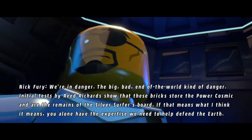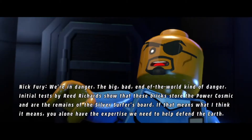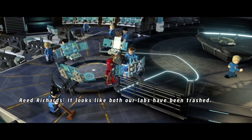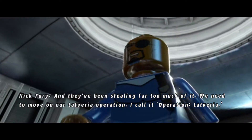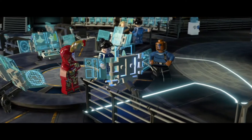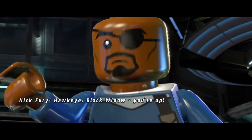We're in danger — the big bad end-of-the-world kind of danger. Initial tests by Reed Richards show that these bricks store the Power Cosmic and are the remains of the Silver Surfer's board. If that means what I think it means, you alone have the expertise we need to help defend the Earth. Looks like both our labs have been trashed — these bad guys love to steal our stuff. We need to move on our Latveria operation. I'll call the rest of the Fantastic Four. Arc reactor tracking software: tracking my arc reactor signatures. Having the best intelligence gives you the upper hand. Hawkeye, Black Widow — you're up.